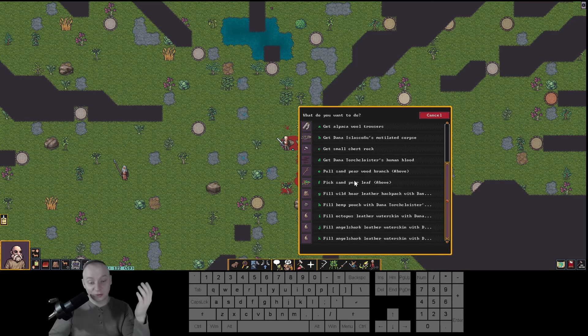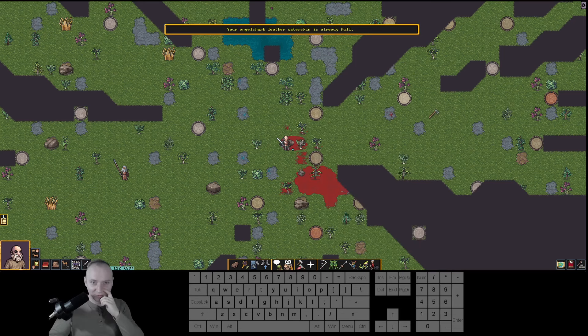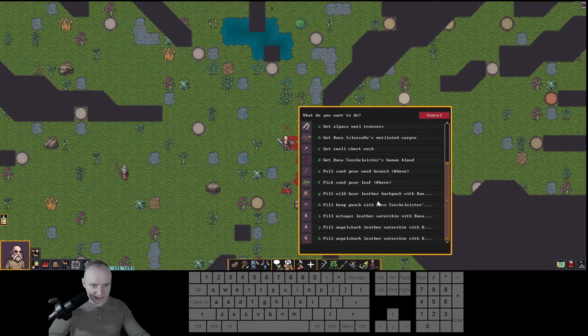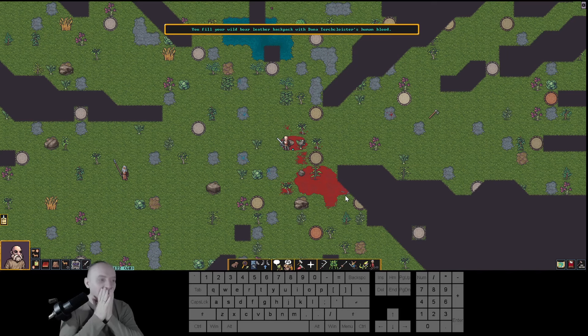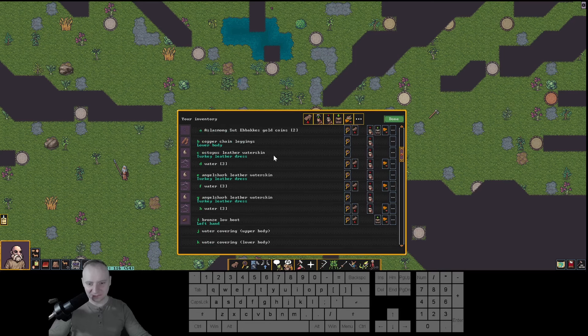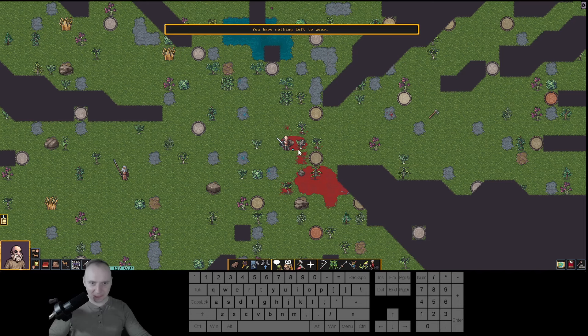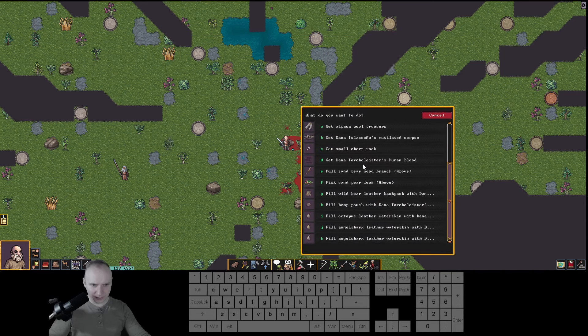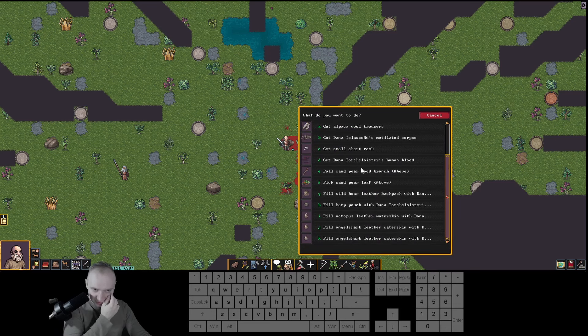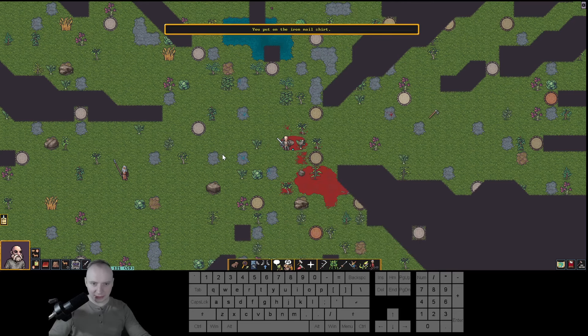I really want to fill my water skin with her blood. Oh sorry, I have full water skins — so that's not going to work. I can fill my entire backpack with her blood. My backpack is now full of blood. Now, the mail shirt — I wonder if there will be an issue if she's female, maybe it doesn't fit. I can actually wear the shirt — yes, I have a mail shirt finally! Some armor.